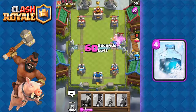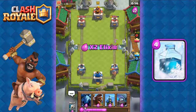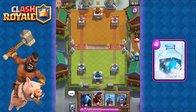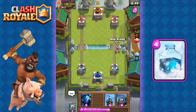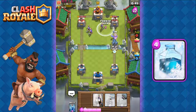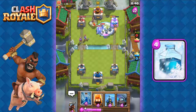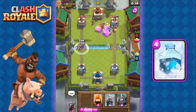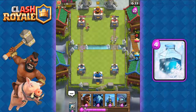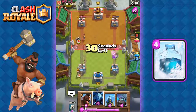On the other side we're just gonna sacrifice some health. Here we go — freeze that, send the fire spirits, zap that, and that should do it for his three musketeers. He zaps our mini Pekka so we lose it unfortunately, but he doesn't have the cannon now. The way you take care of three musketeers: zap first, then fire spirits.